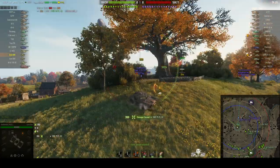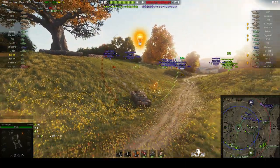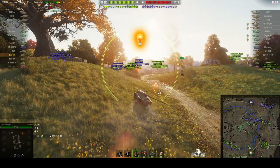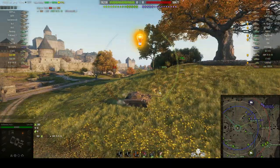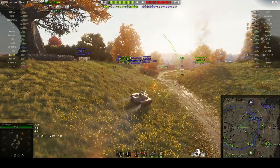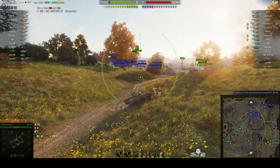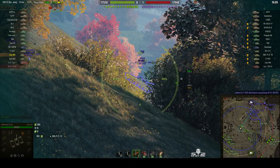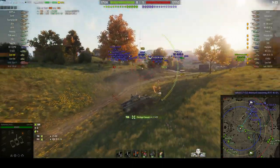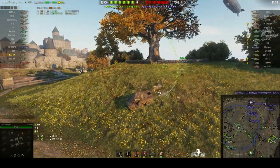He puts a round into the EBR as he pulls away — that's a good opening shot. Auto-aiming onto that Lynx 6x6 over there. He's got decent forward speed and decent reverse speed as well. What a good shot there — only the turret to fire at, but he gets it right in.